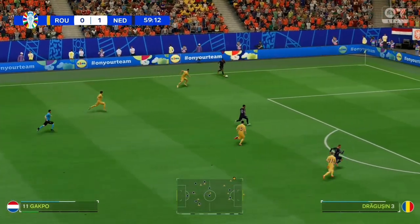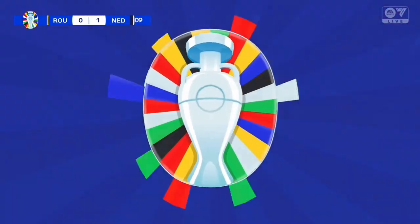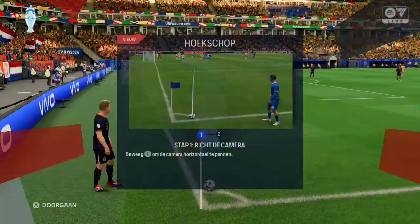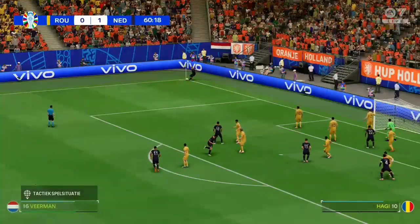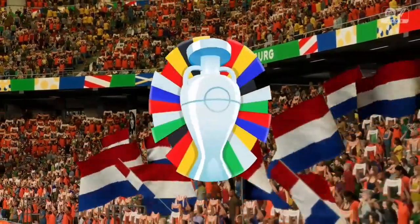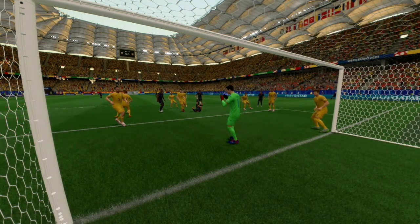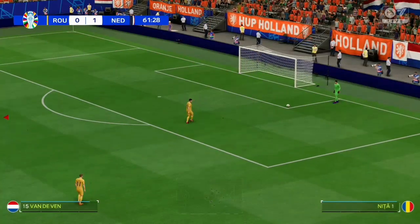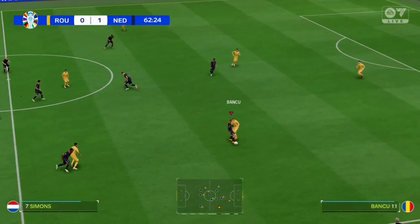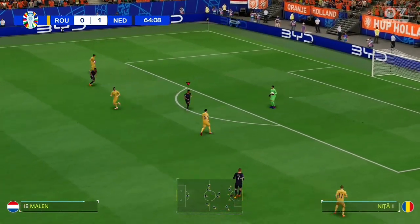He's lost possession. The cross didn't work out for them — and what a magical save it was. He's fired over on the corner. When you attempt a bicycle kick you've got to get it spot on — he just makes the wrong contact, the intent was right but the end product is way off target. Such an important goalkeeping intervention under pressure.